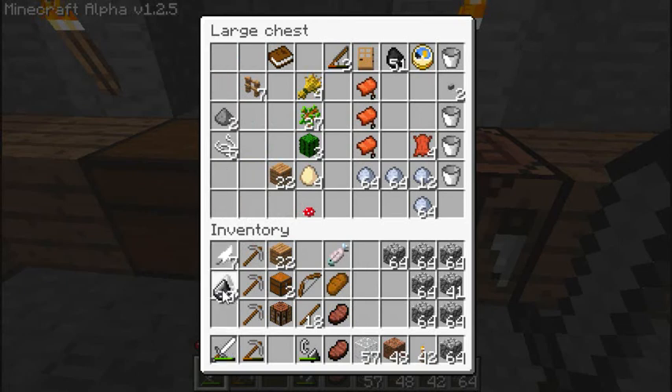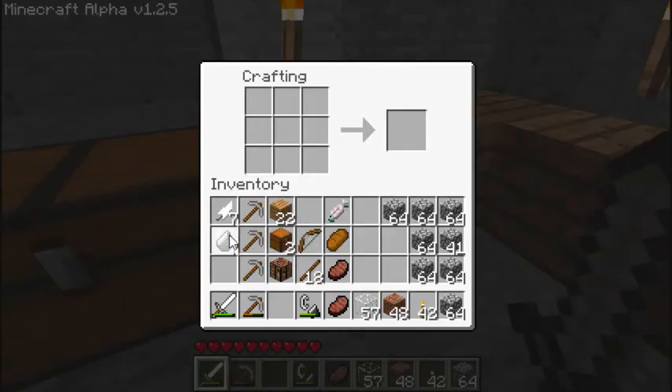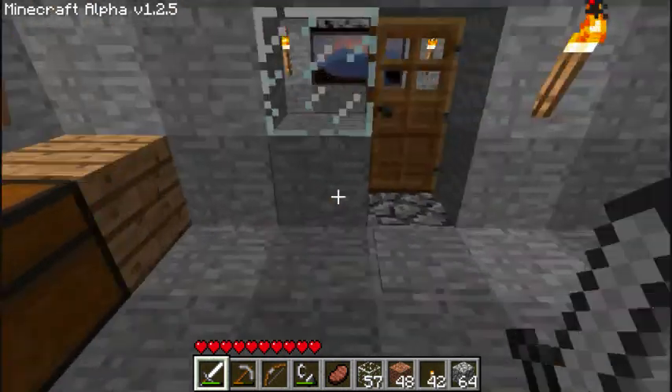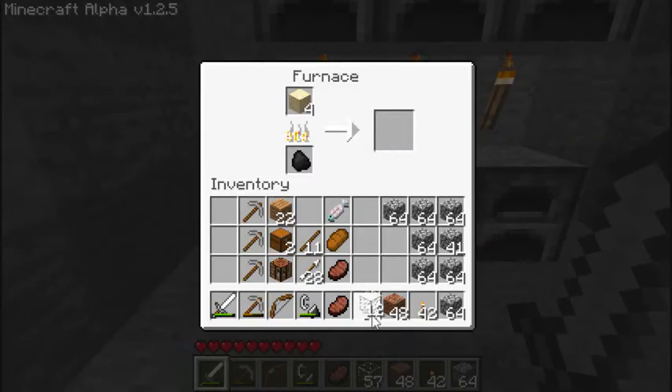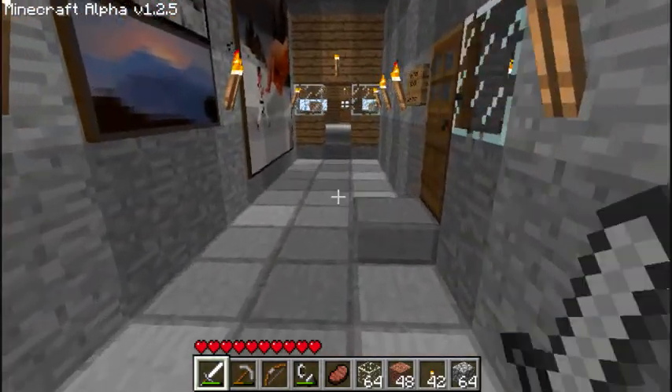Now let me just get one, two, three, four, five, six, seven of them. And I'll make some arrows. That'll do. I'm fully prepared, I've got quite a bit of cobblestone. I've got some picks, a sword, some glass. Let's see if there's any more glass available. That'll do me. I'll take this last one. Now, let's head over to the Nether.